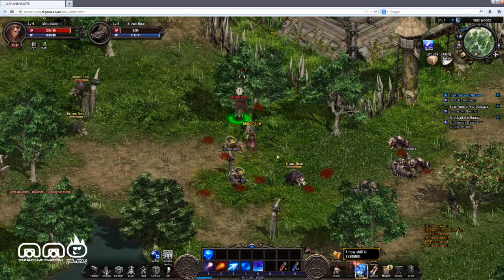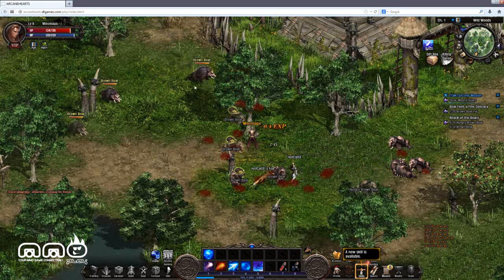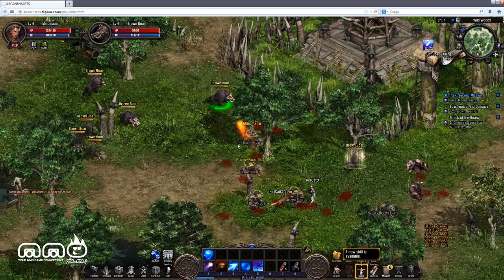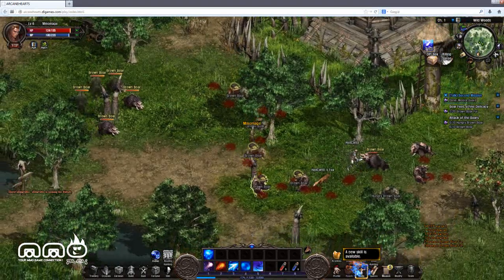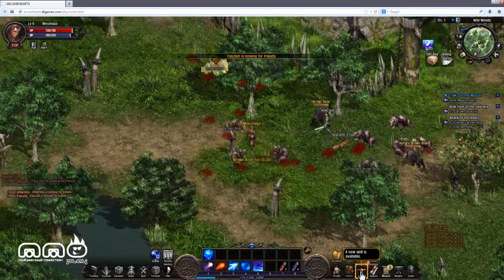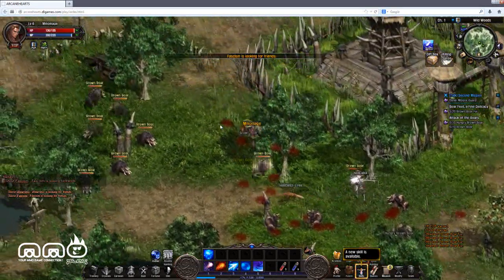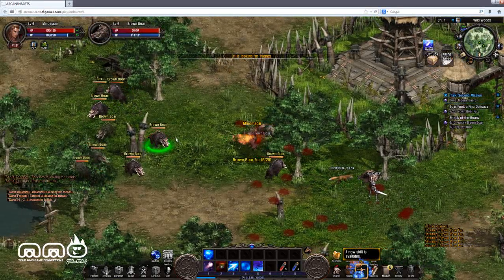Playing Mage to start off, with 5 spells. Your basic one is what you spam if you're not clicking anything else. 2 is your fireball, 3 is your ice, 4 is a mana repeal, 5 is an AoE ground target. On top of that you get a shield at level 3 or 4. There's a skill tree where you can specialize — I've been specializing fire, so I'm focusing on my fireball.